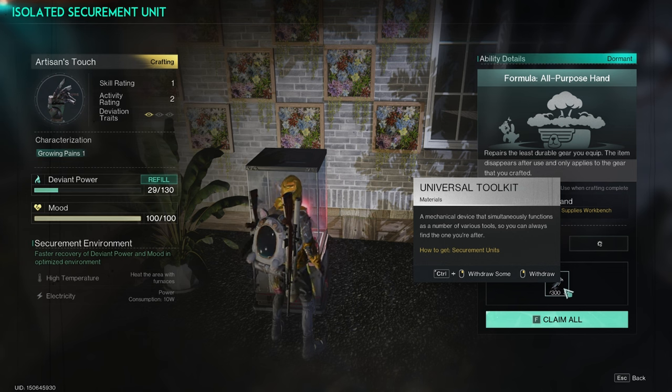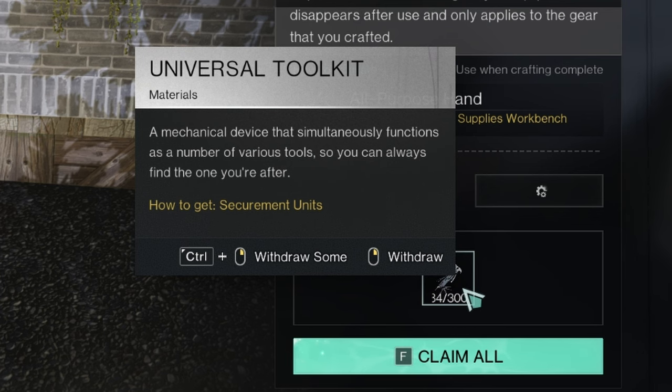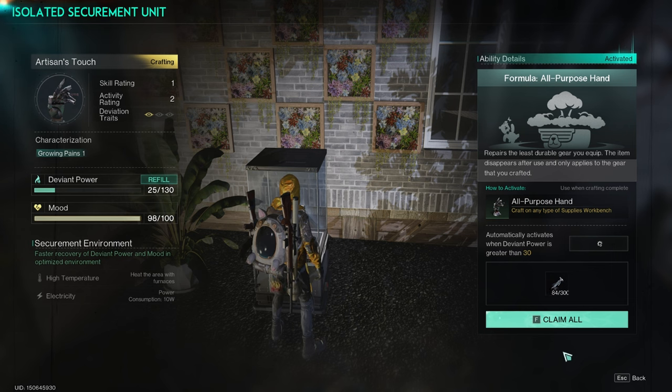It will start to generate a brand new resource called the Universal Toolkit. This is a mechanical device that simultaneously functions as a number of various tools, so you can always find the one you're after. The max capacity of this Deviant is 300 universal tools.